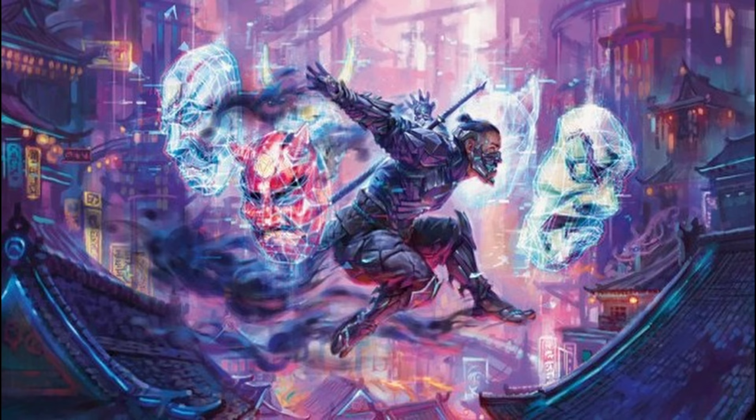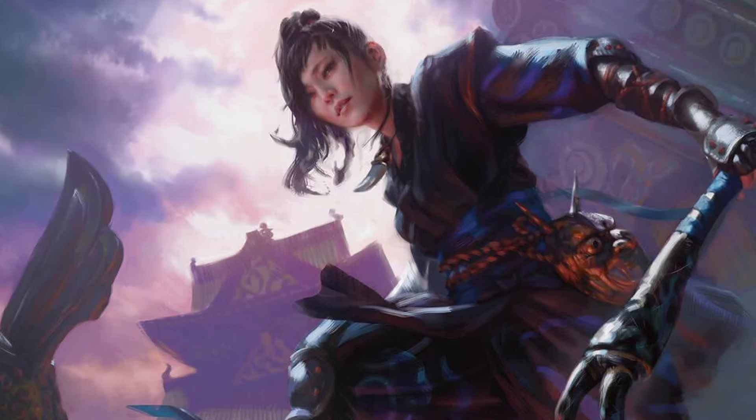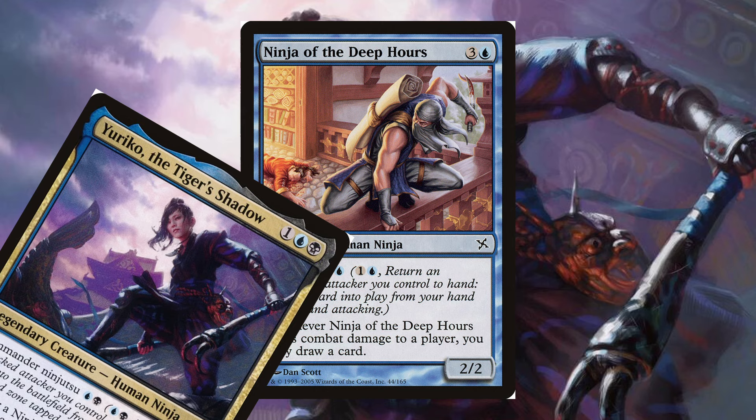You all know who I'm talking about. Say hello to Yuriko, the Tiger's Shadow. While it could be argued that Yuriko's ability isn't actually new, I think the difference between regular Ninjutsu and Commander Ninjutsu is so staggering that the latter deserves to be talked about separately.